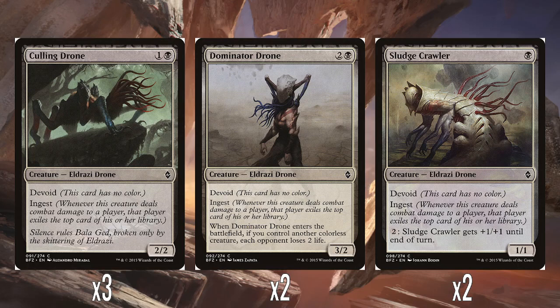And then two Sludgecrawlers — one black mana for a 1/1 with Devoid and Ingest. It's like a shade — you can spend mana to pump up its power and toughness. Perfectly fine, just a nice little one-drop. Having a shade ability on it is pretty good.